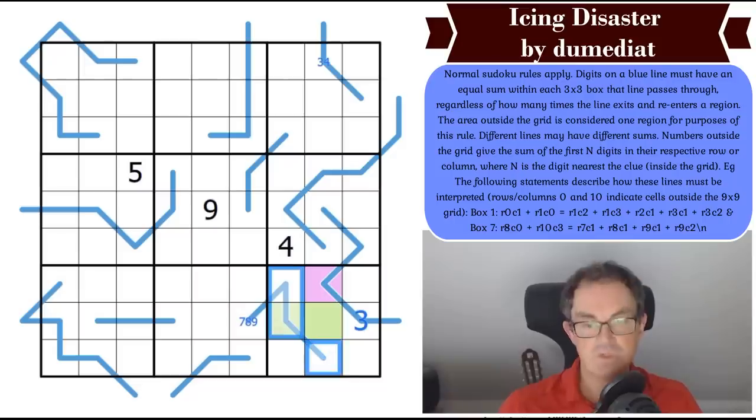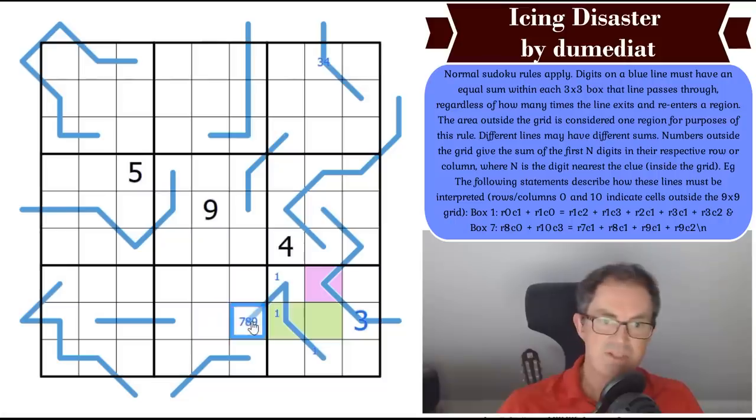There is definitely a 1 on this blue line. If this is 7, the 4 has to be here, making this a 1-2 pair. If it's 8 or 9, it's less forced. There's always a 1 on this line regardless.